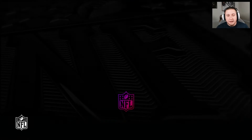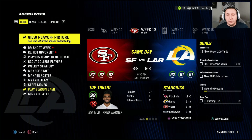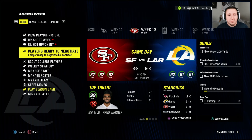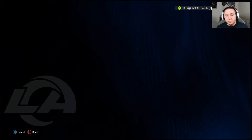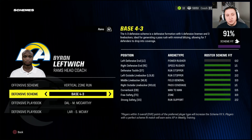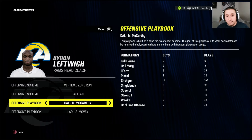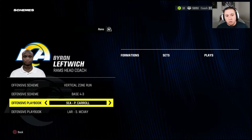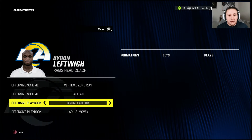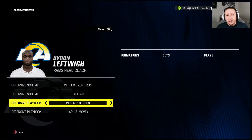The problem a lot of people run into when they first try to use a custom playbook is that when you go to My Staff and go to your team schemes, it is not going to give you an option to set your default offensive or defensive playbook as a custom. When you scroll through there, it's just simply going to be all of the base playbooks within the game, which isn't going to be beneficial to us.